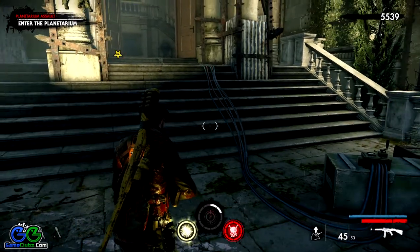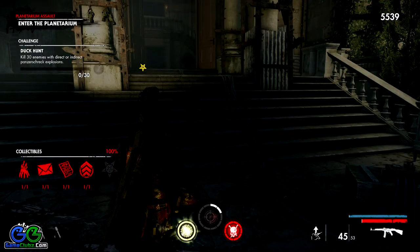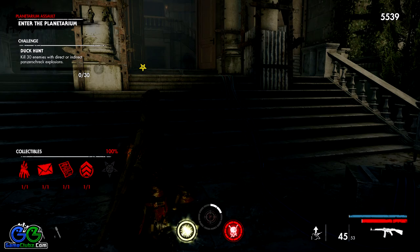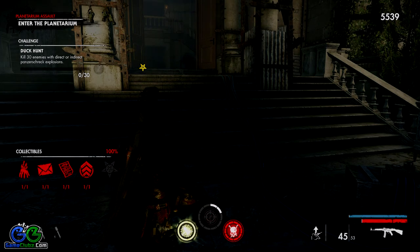As you can see, all four collectibles are in two areas and pretty accessible. Right now we have 100% on this chapter as well. Thank you for watching — this is a wrap up. If you have questions or wish to find all collectibles in Zombie Army 4, feel free to check the description for a playlist containing all missions and all chapters. Don't forget to subscribe because we are going for a full walkthrough on hard difficulty and will also cover all challenges in the game. Thanks for watching, my name is Vlad and I'll see you with mission 5 in a couple of hours.